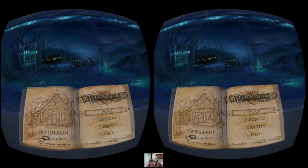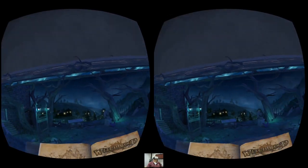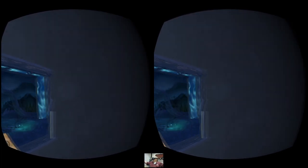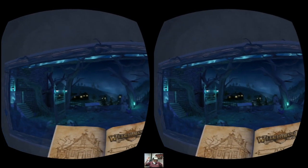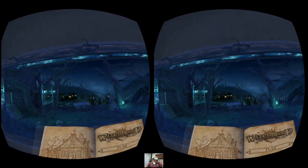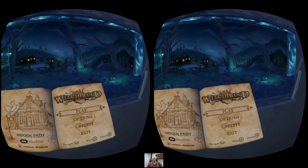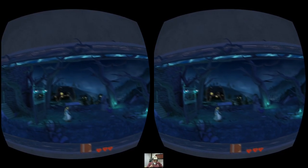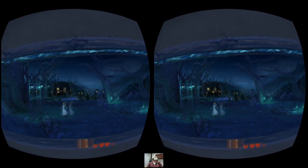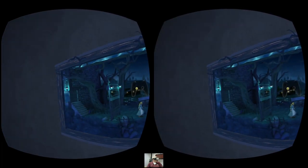Here we are in the main menu of Witchblood and man, this is really cool how they've done this. It's like you're in this little 180-degree room with a diorama in front of you, and if this is indicative of how the game is going to look, the graphics are fantastic on the Gear VR screen. For this one you are definitely going to want a traditional style gamepad — but who wouldn't want to play this type of game with one? Let's get on with it.